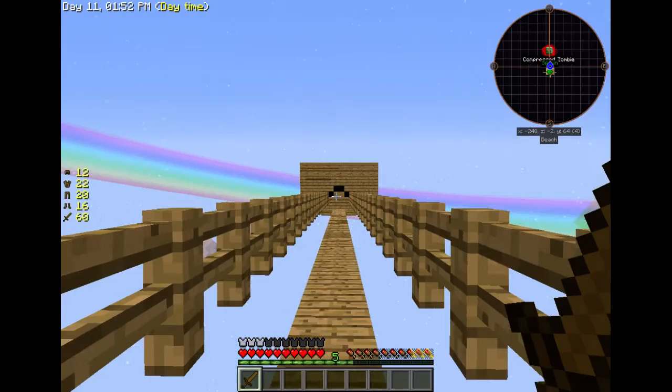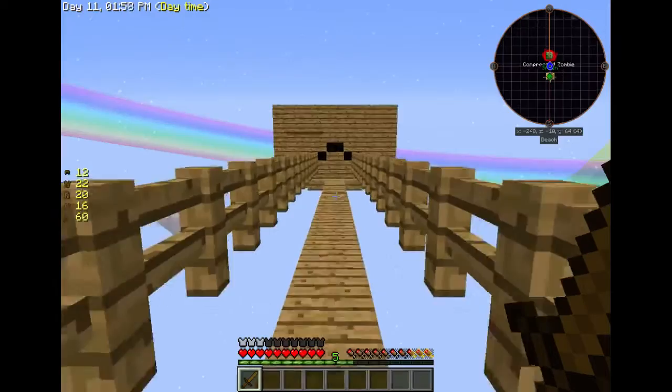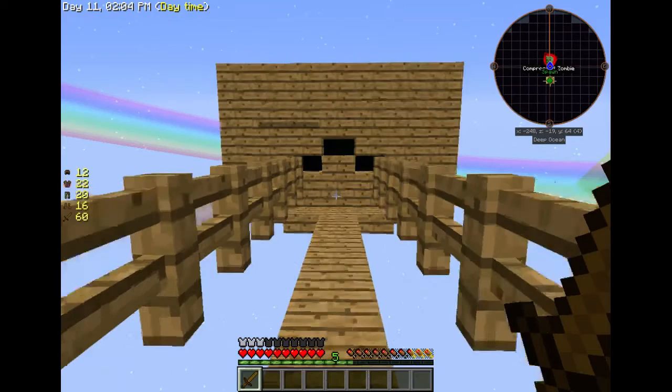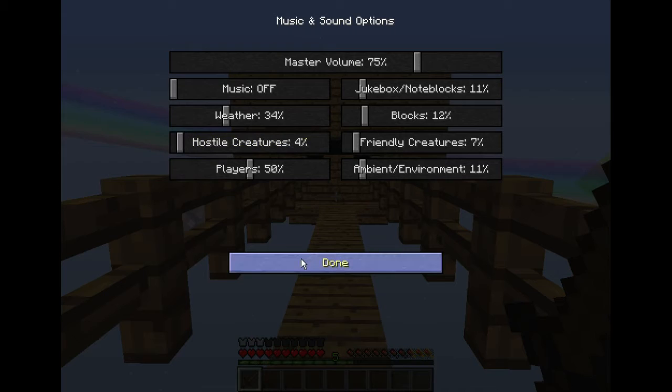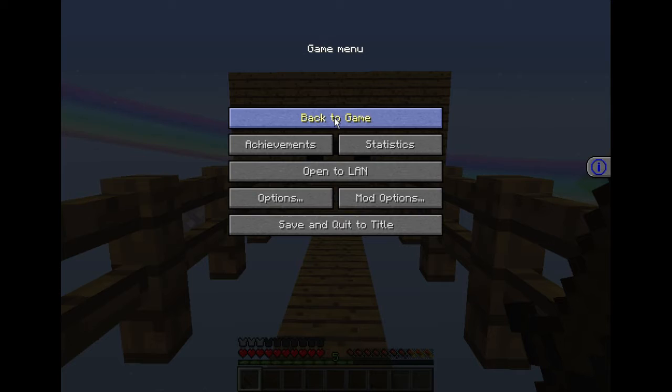I just noticed this spawned inside the room here. I don't know if you can see it on the mini-map, but that's a compressed zombie. It's got a name and everything. Compressed enemies are like 9 of whatever they are stuck together. I've seen skeletons, witches, chickens, and stuff compressed on the Infinity Evolved Skyblock world. I didn't know they were here.